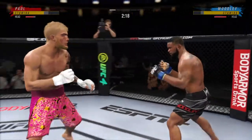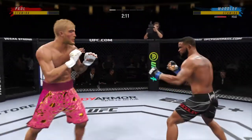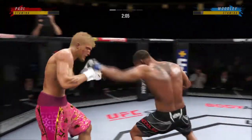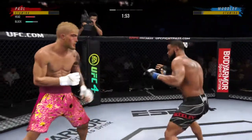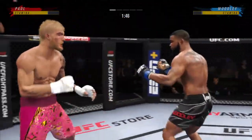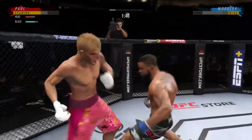He lands the head kick. Got clipped with the right hand. He keeps going back to the well with that left hand, just out of range. If you take more of these leg kicks, you will not be able to be very active on your feet. Looks like Woodley's kick might have been a good one.